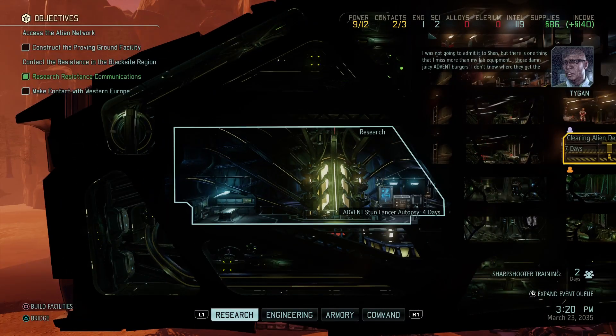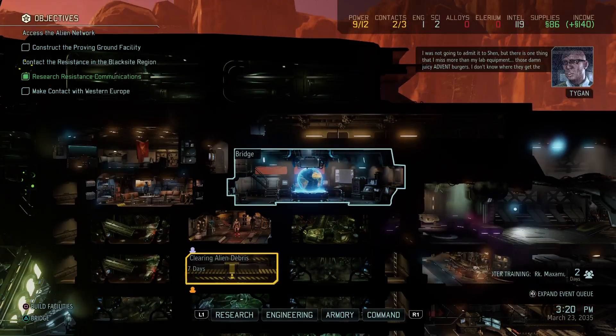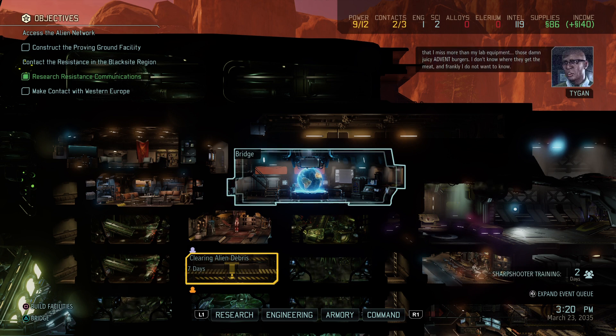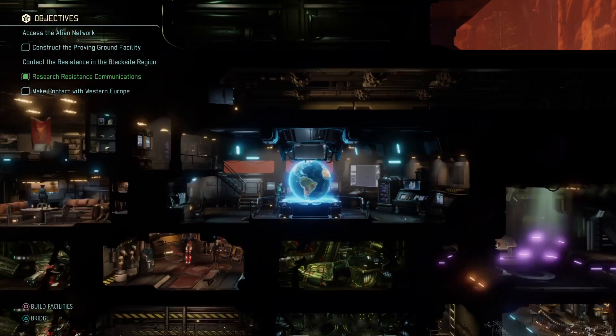In-game flavor text: 'I wasn't going to admit it to Shen, but there is one thing I miss more than my lab equipment — those damn juicy Advent burgers. I don't know where they get the meat and frankly I do not want to know.' I wouldn't want to know either. Let's try to get these supplies before Advent does their shenanigans.